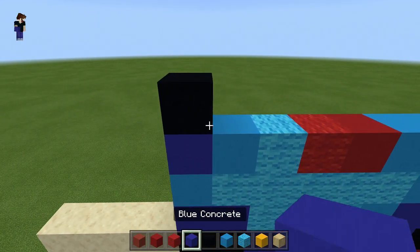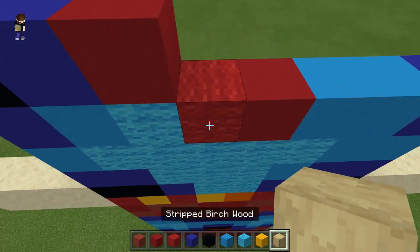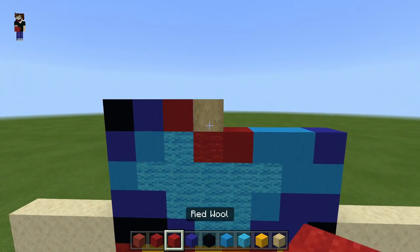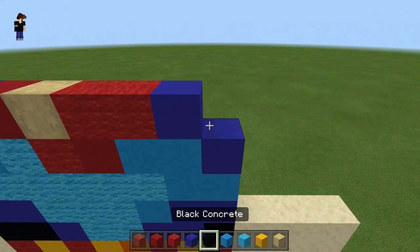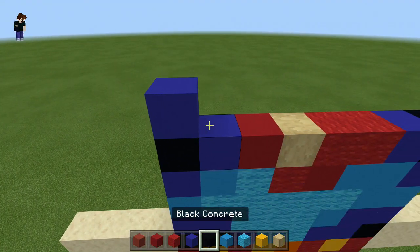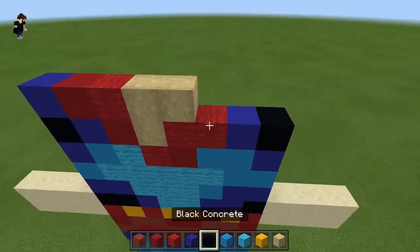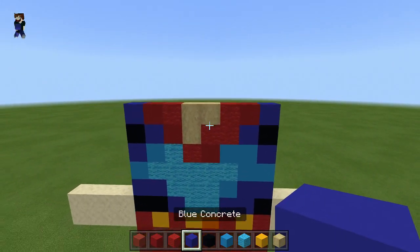Next row up: black concrete, blue concrete, red concrete. Now we're using stripped birch wood - I have mine aimed downward but that's up to you. Back to red wool one two, then blue concrete, and a black concrete. Above that: blue concrete, switch to red concrete one, red wool one, then stripped birch wood two - one two - back to wall one, red concrete, and finish with a blue concrete on the end. Looking good!